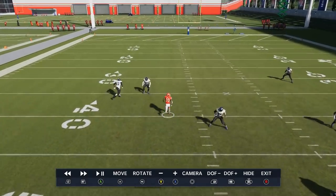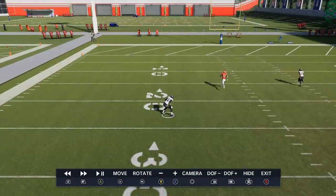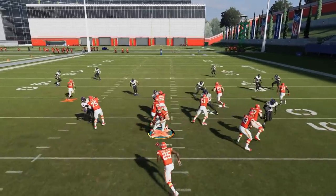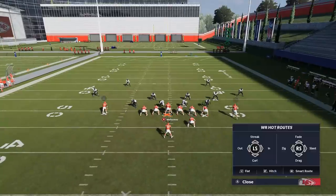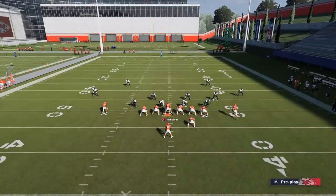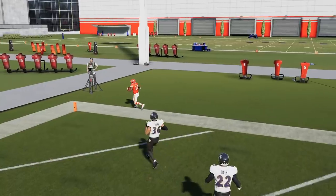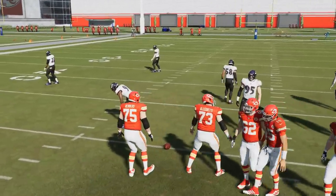I'm going to call this the DB freeze glitch. You can see this defensive back here completely freezes — watch him, he completely stops waiting for that receiver. This is insane. This is definitely the new best way to glitch this defense. I can give myself a check-down option too just in case. We got the DB freeze again — I should have kept the tight end blocking. We'll do that one more time. DB freezes again and we're hitting Tyreek Hill easily. The most explosive one-play touchdown against cover three right now.